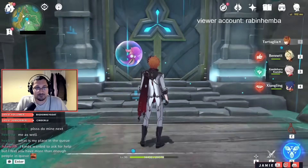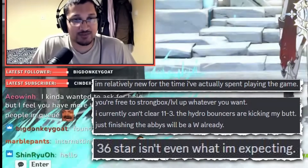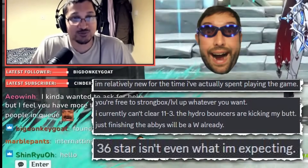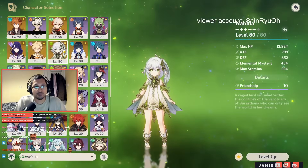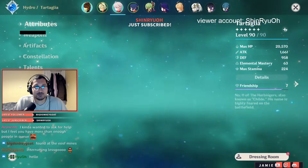Okay, next person. Shinju - I don't know if they've actually gotten 36 stars before, but they're a new account so it might be tricky for them. They play International and Hyperbloom. Their Hyperbloom characters aren't leveled yet, but at least their International team is leveled. Let me check this build.